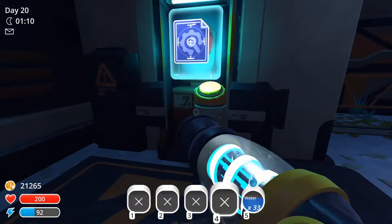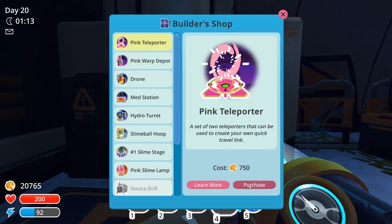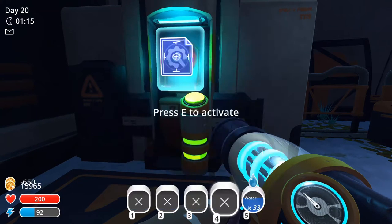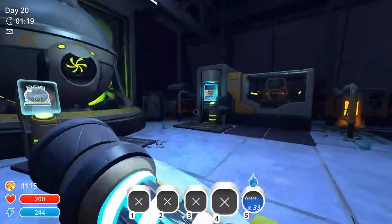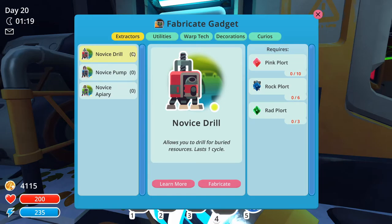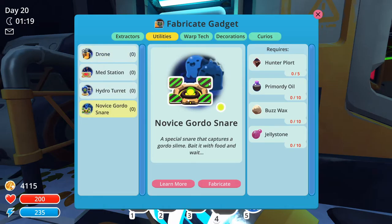Actually, you know what — can I just buy all these? I have a ton of money. Might as well, right? Honey port — okay, so this would be easy to make. Utilities: hunter ports, primordial oil, and buzzwax jelly stones.